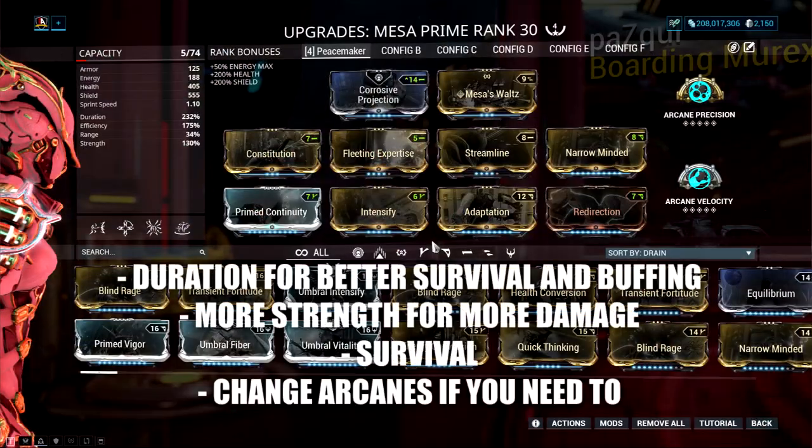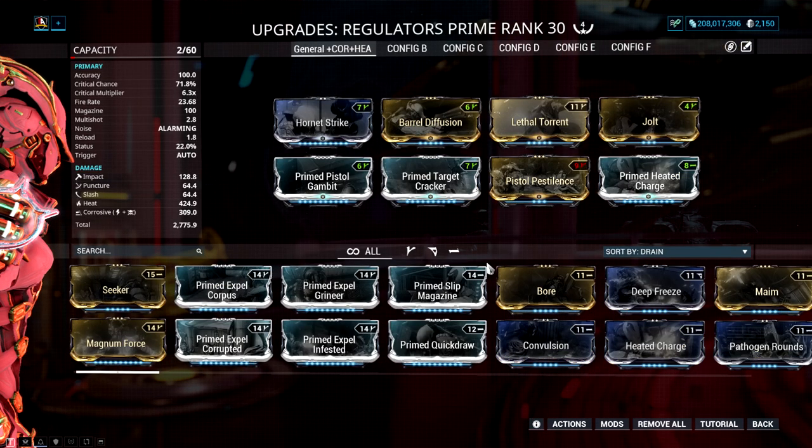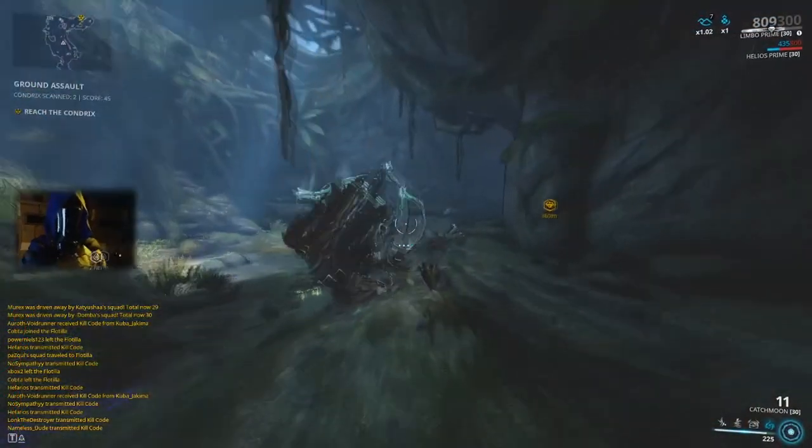Use Mesa to clear out the horde of enemies — she will easily handle Grineer and Sentients. Mod her for Peacemakers, and you will see builds throughout this on screen, but she will take care of all the wave clearing.